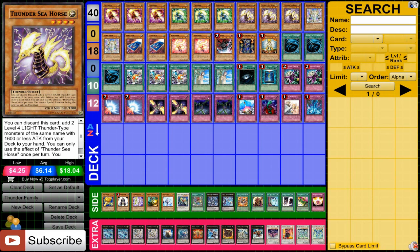And then Thunder Seahorse. This card is used just to get other cards in the deck, which is very useful. Obviously the problem with it is it gets in the way of special summoning, but it's very important to be able to get the cards that you need, so I still find that this is very useful.